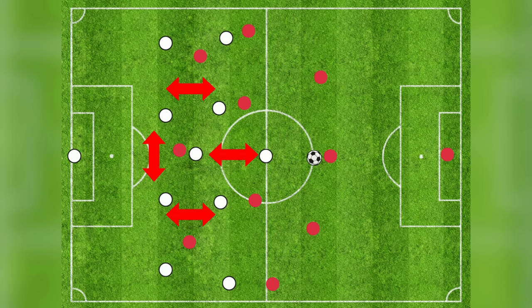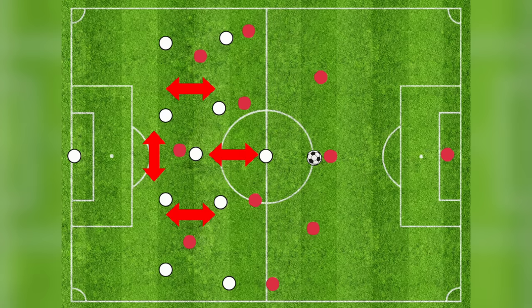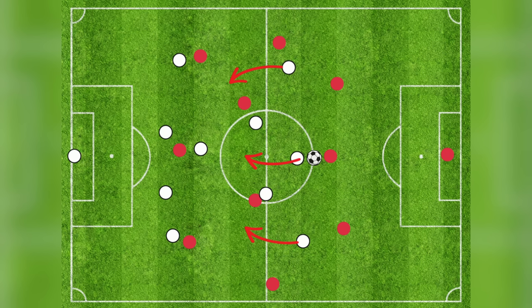Number three is compactness — as a unit, as a formation, whatever that formation is, they have to be compact. Horizontal and vertical distances between players in the same unit — strikers, midfield, and defenders — have to be tight, with no gaps. The heat map is your friend for this. Playing compact is very important alongside delay and closing the gap, because the recovery run that forward and midfield players make is just as important — they need to get back behind the ball.